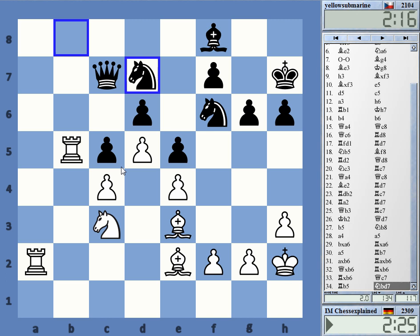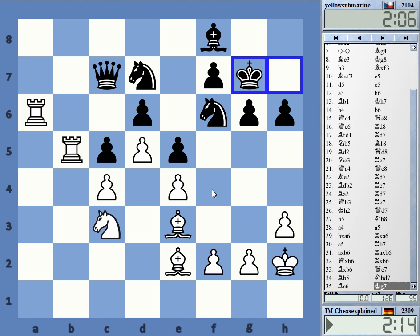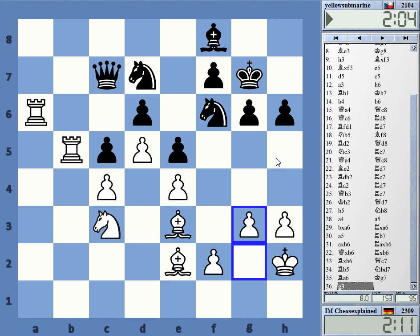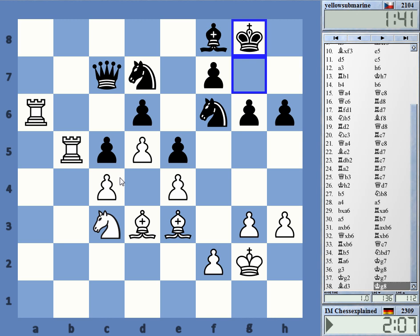Rook here. Let's go here — just keep that completely controlled. I have to maybe get the bishop involved. I wonder if bishop g4 is a move, just to activate this. Prevent knight h5 and then maybe bishop d3, making my pieces more flexible. Bd3, so now I can move my knight. Bd3, so I can go here and then knight b5 the next move.